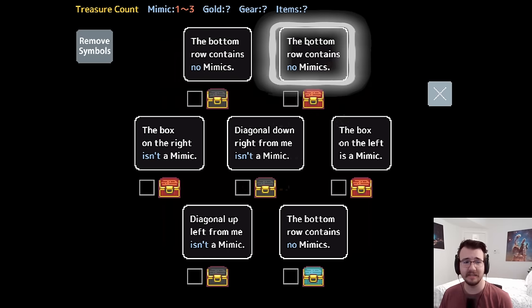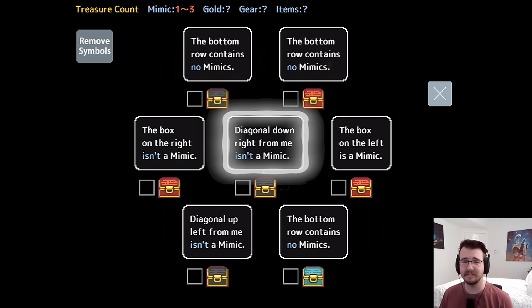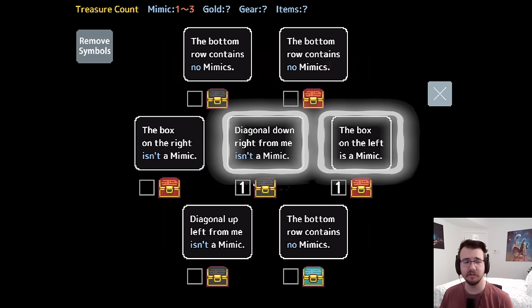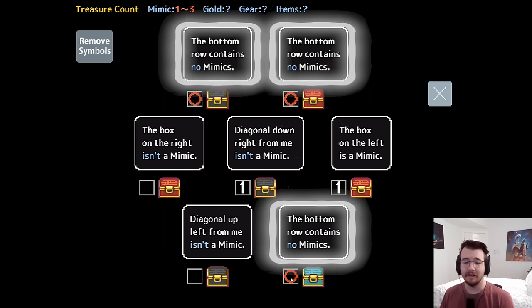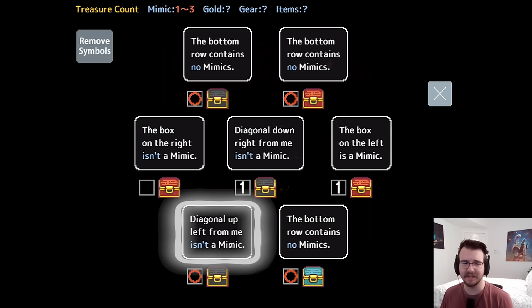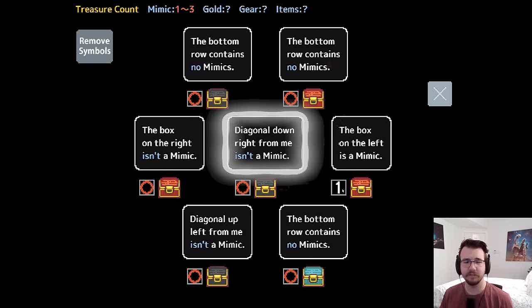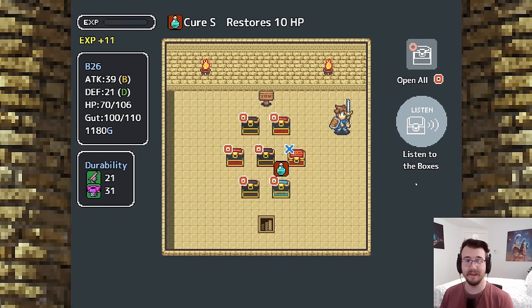The bottom row contains no mimics, bottom row contains no mimics, box on the right isn't a mimic, diagonal down-right isn't a mimic, box on the left is a mimic — direct accusation. Three people are now saying the same thing, meaning they are not mimics. So the bottom row contains no mimics, diagonal up-left is not a mimic, and the box on the right isn't a mimic — which means you are the sole mimic. Got him.